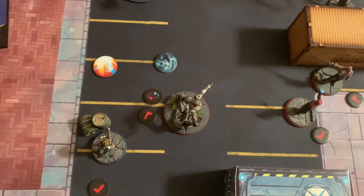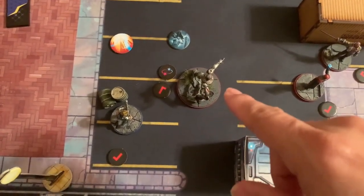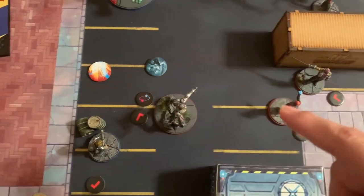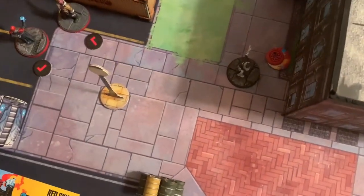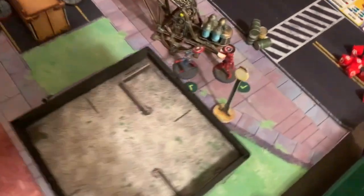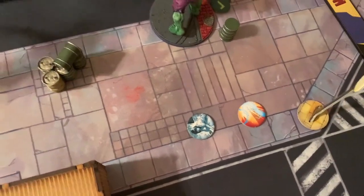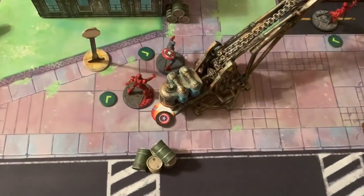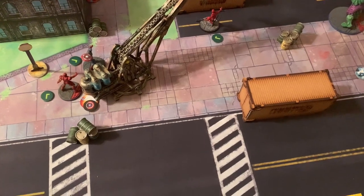End of Turn 1 scoring: the Cabal control one trap and one spider-infected token, scoring two points total. The Avengers control one trap and two spider-infected tokens, scoring three points. Score: Avengers 3, Cabal 2.